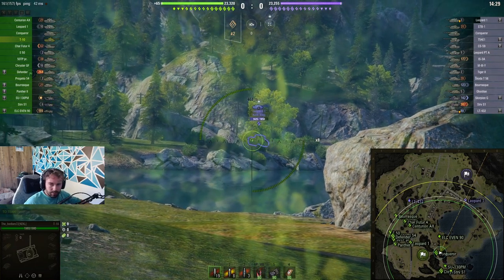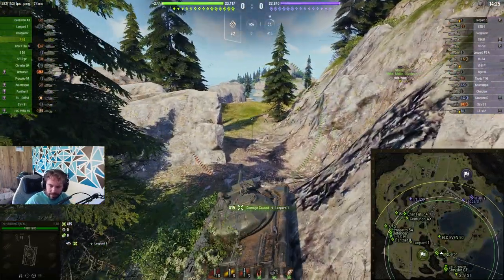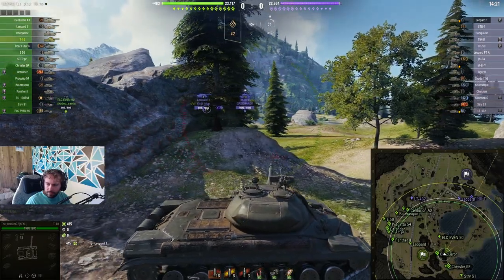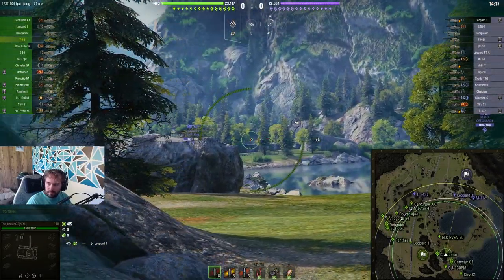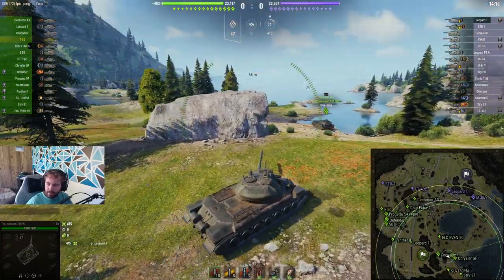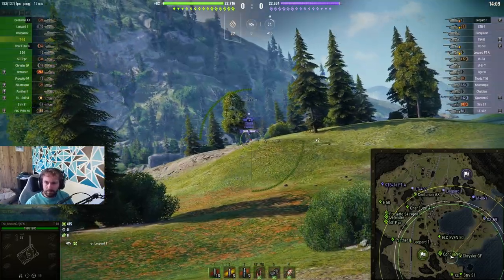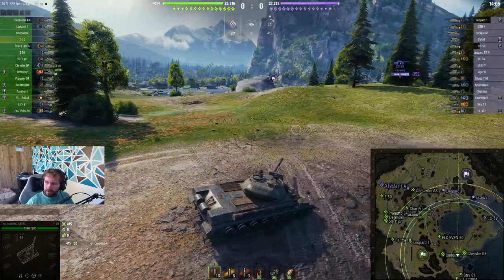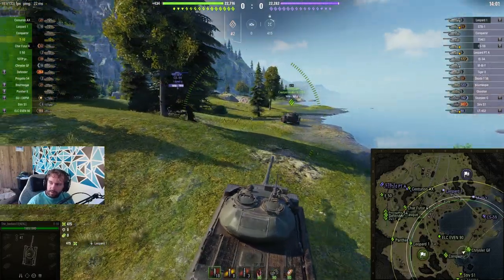I don't even know what this map's called these days. What is this one called? Serene Ghost — it's under Canada on the replays. We're going to go after the Leopard, go off to the sort of H9, H8. Let's see what we can get there, but we do stick one into the Leopard. It is only me and a Chrysler. There is a Conqueror coming. Let me see the CS-59.